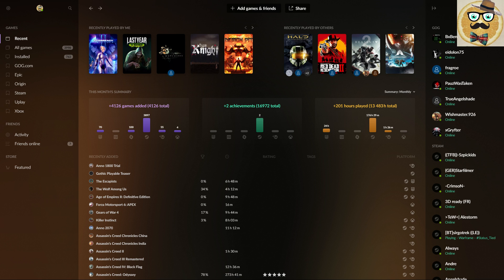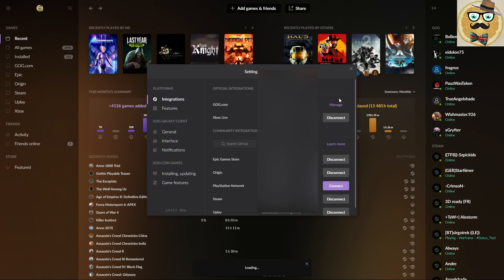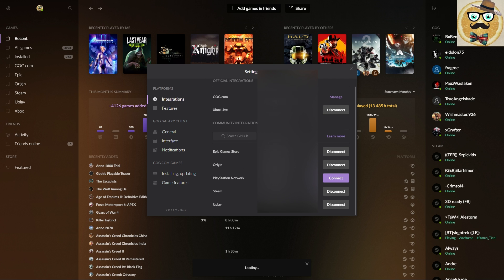I was downloading the launcher and then connecting it to my accounts. If you go into Settings, I was connecting the launcher to Xbox Live, Epic Game Store, Origin, PlayStation Network — though that's not necessary since I only have games to play on the PlayStation itself — and of course Steam and Uplay. It's very simple actually.